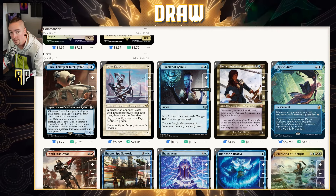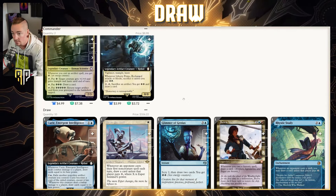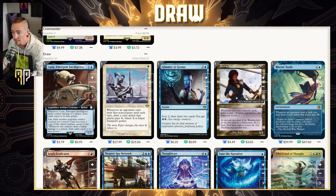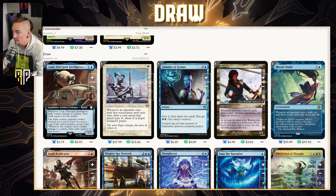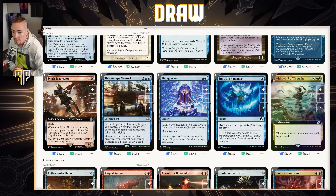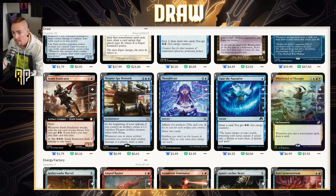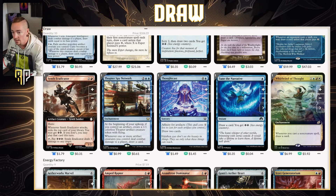Glimmer of Genius is an obvious draw spell that also adds energy — you'll see stuff like this because we really need to prioritize keeping up with the energy cost. Joy of Weather: like Captain, whenever you cast a historic spell, draw a card. Historic spells are legendaries, artifacts, and sagas — there are no sagas in the deck but we have a lot of artifacts and legendaries, so this card is going to do a lot of work. Synth Eradicator: when it attacks, exile the top card of your library — you may get two energy, or if you don't, you may play that card this turn.